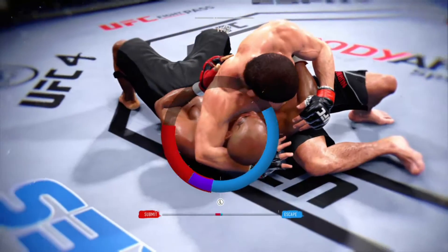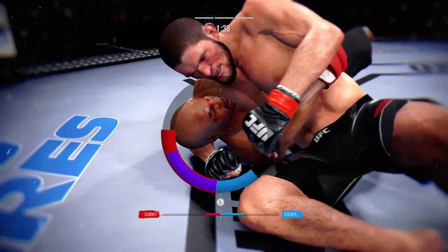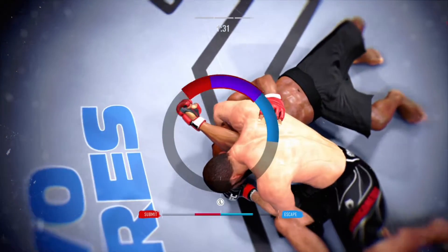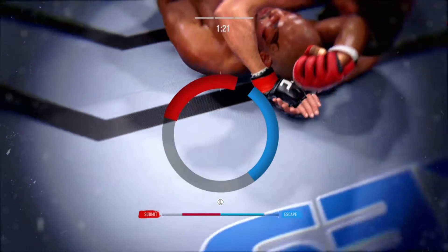I thought he was going to attack a triangle choke here. Watch the triangle. He needs to push the arm to the side, get his head against the mat. Watch this — he goes to the finish. Watch his chest go to the mat. This might just be a matter of time.